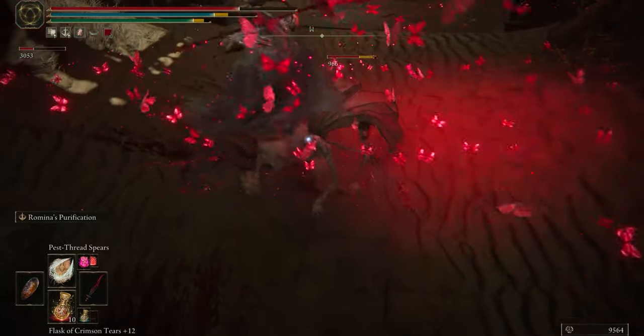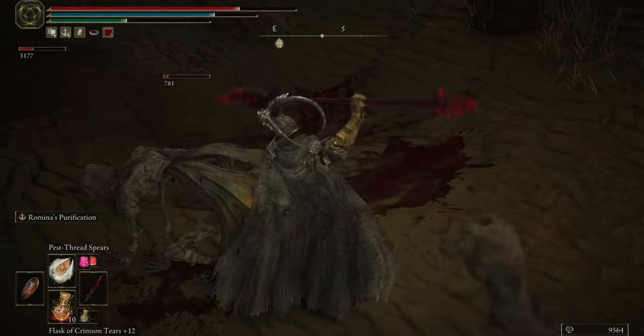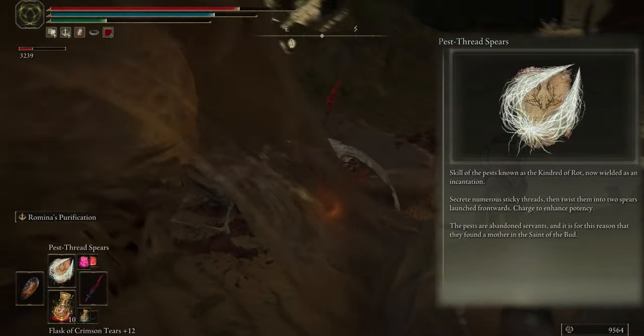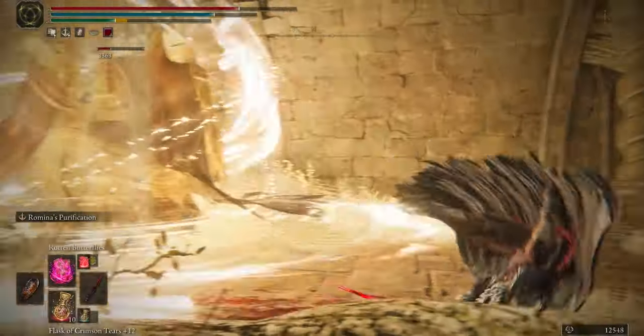Okay guys, for spells we have four options. First, I introduce the Pest of Three Spears to make massive sticky webs, and it works for long range.